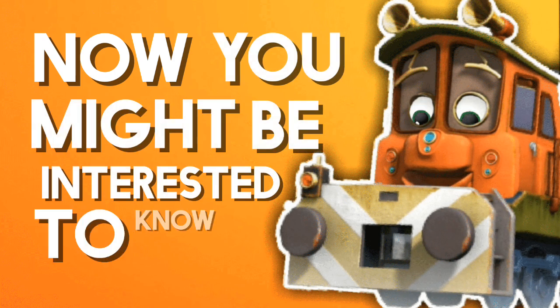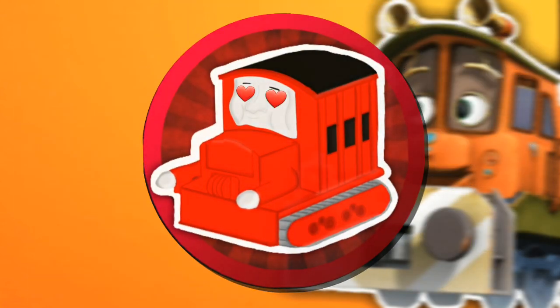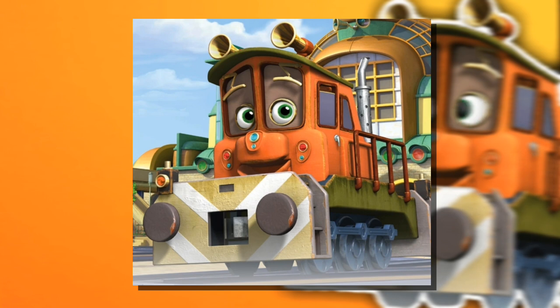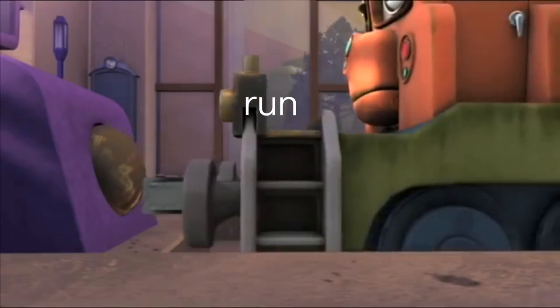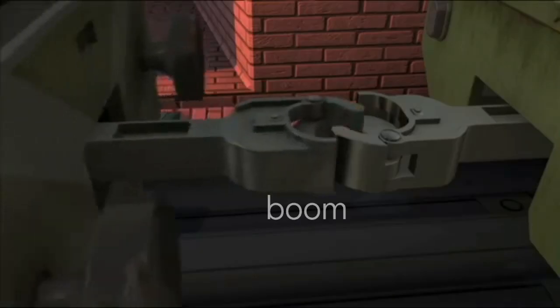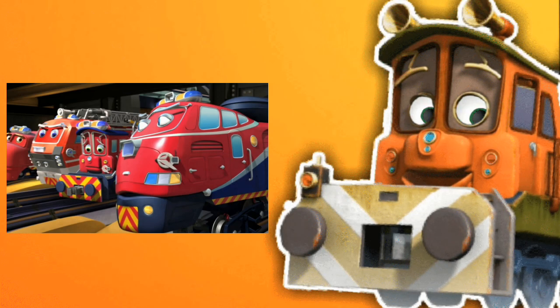You might be interested to know that Playrail actually made a lot of Chuggington characters and some sets — and boy, those are good, not gonna lie. But the one we're looking at today is Callie. Callie is a small German shunting diesel who used to handle any emergencies or accidents around Chuggington. Then she joined Chug Patrol and was painted red.